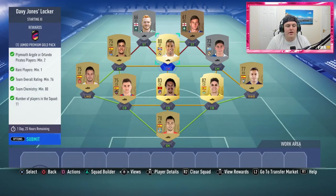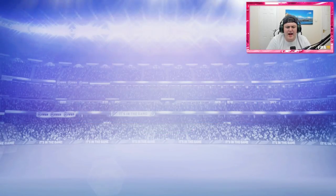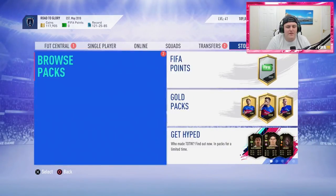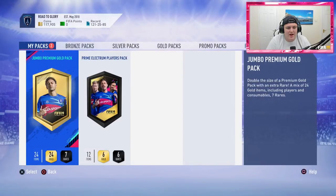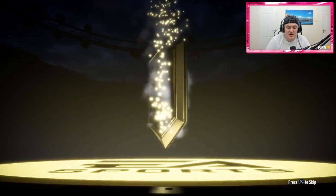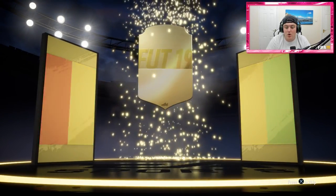We get a jumbo premium gold pack for that, completing both SBCs. The rewards are an election players pack and a jumbo premium gold pack - not great value honestly. I probably should have done these on my money account rather than this one, but I wasn't thinking. We start with the first pack and get a board drop - a 15k pack board drop.